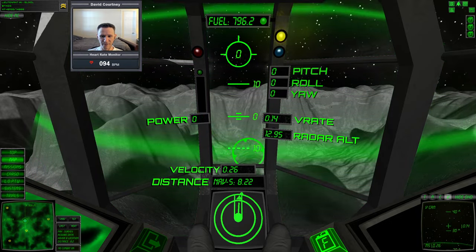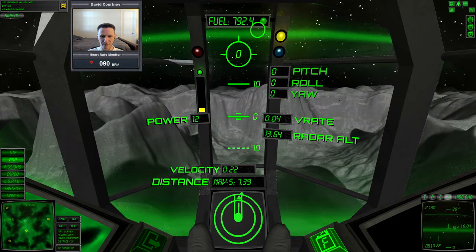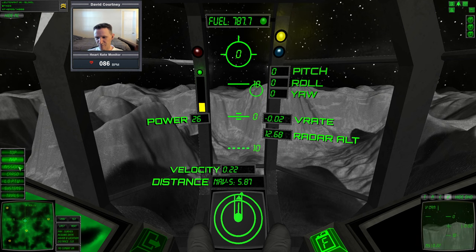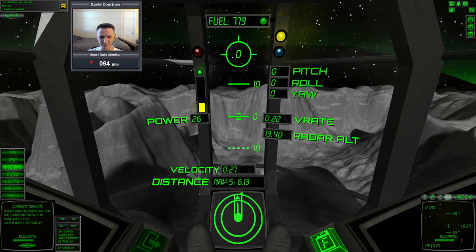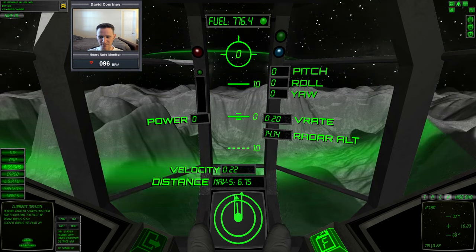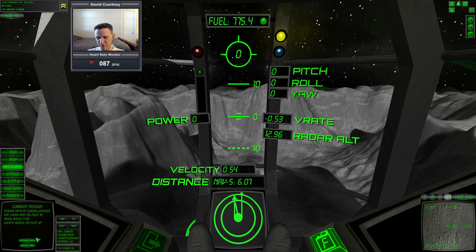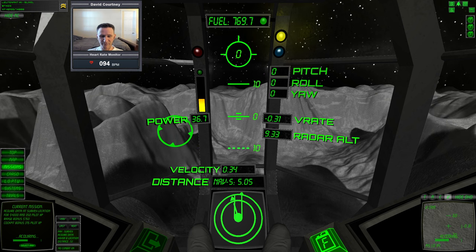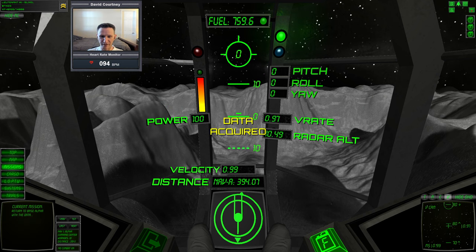I should be pretty well inside that sphere, but I'm sinking. I'll come over to missions and hit acquire data. Now I just have to make sure I'm staying inside that sphere long enough to acquire all the data. It looks like I'm starting to sink out — I didn't get it all yet, so I have to click acquire data again. That's the tricky part: you have to stay put long enough. This time I got it all — data acquired.